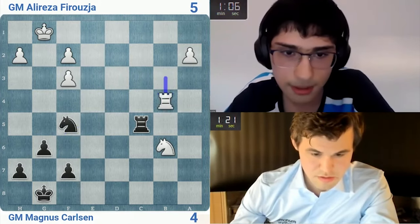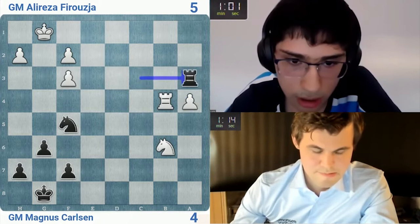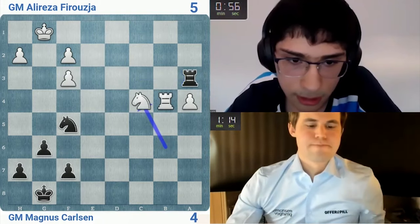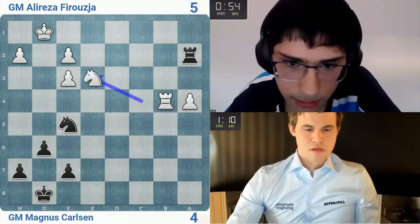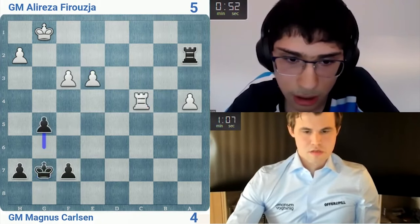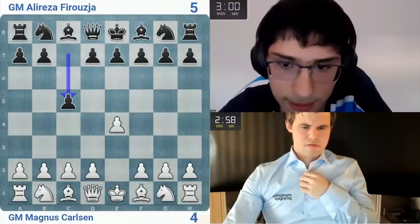I'm going for rook a3 probably — I probably can't take a5. Knight c4 — I gave him game one, I have to try and hustle here. This is wrong. I'm really excited. So I guess five and a half to — let's play c5, whatever.